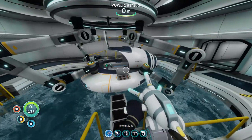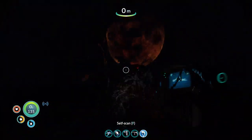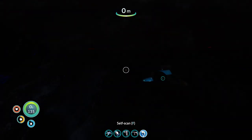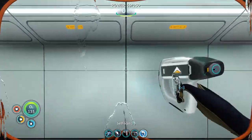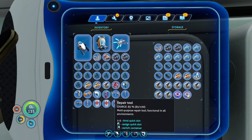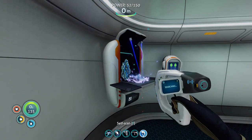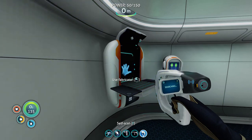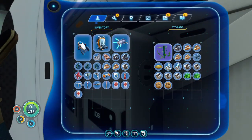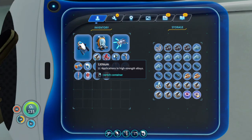I really wish I had the Moonpool station for editing things, but maybe I'll be able to sneak on board the Aurora and get all the blueprints. I have way too much titanium, so I'm going to convert as much as I possibly can to titanium ingots so I can use it later — boy, am I going to need it. I might want to pull out more titanium and build another locker.